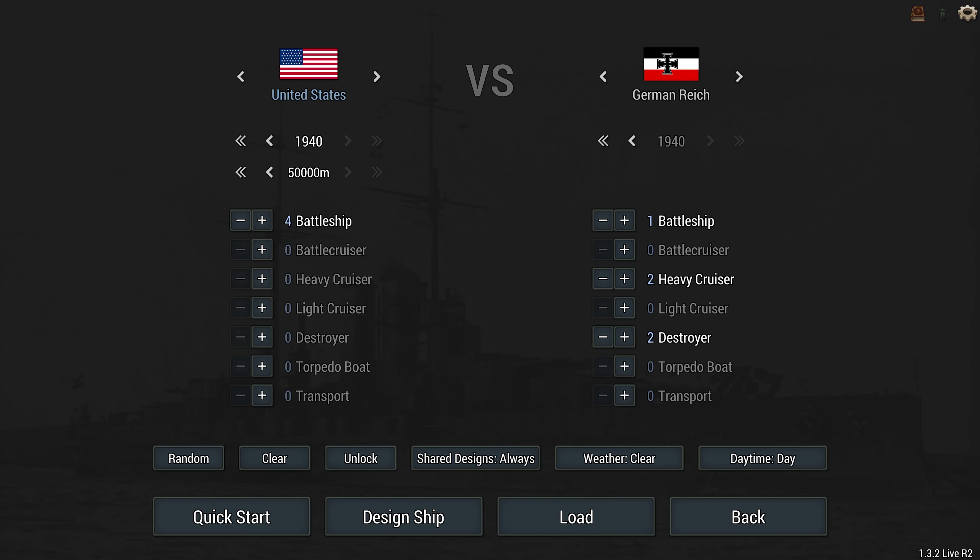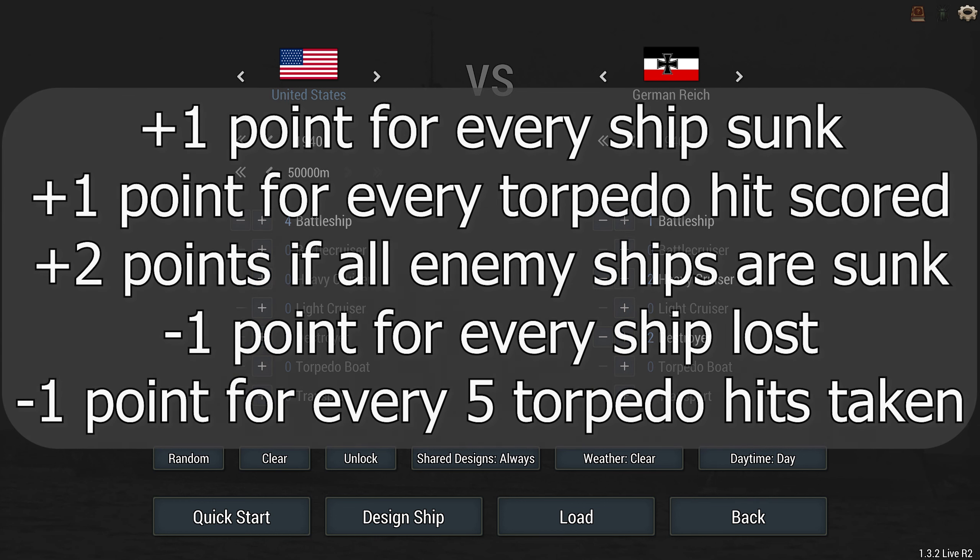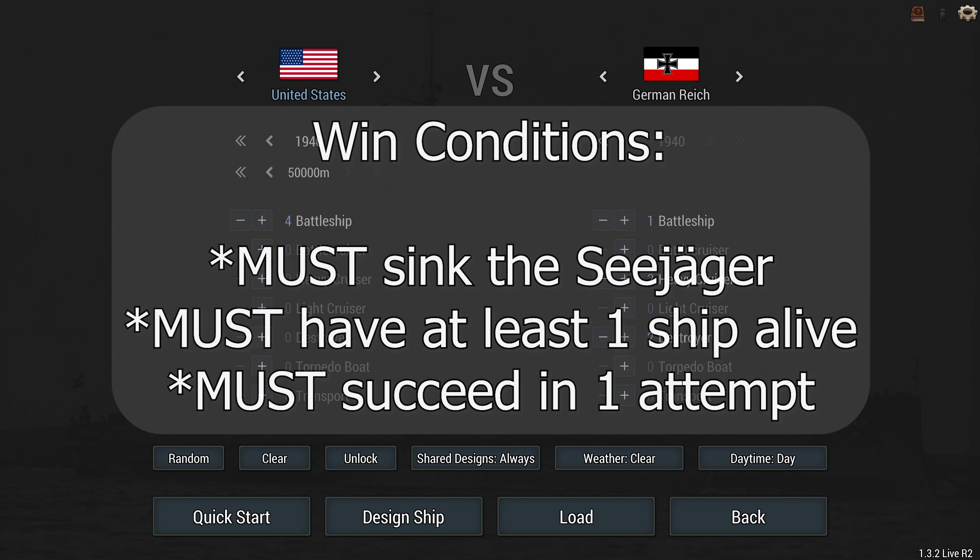Here's basically how the point system works: I get one point for every enemy ship I sink, one point for every five torpedo hits on an enemy ship, and two points for sinking every single enemy ship. I lose a point for every ship that I lose and another point for every five torpedo hits I take. The win condition is I have to sink the Seeger — I do not get any points if I don't sink the Seeger, and also not if I lose all of my ships.